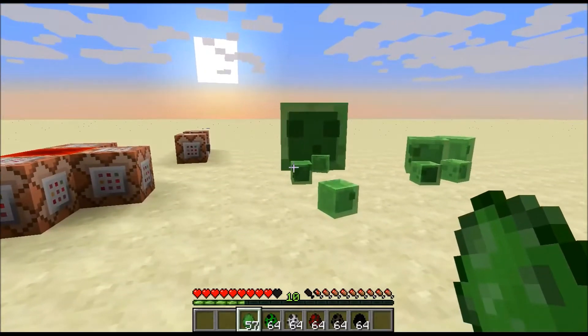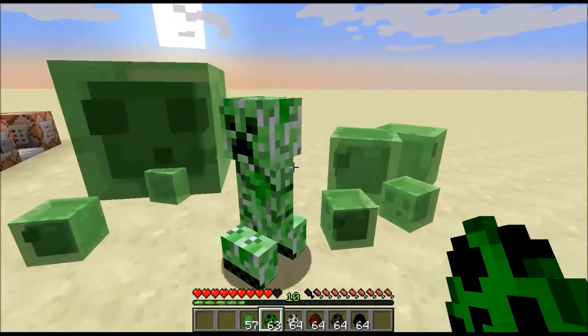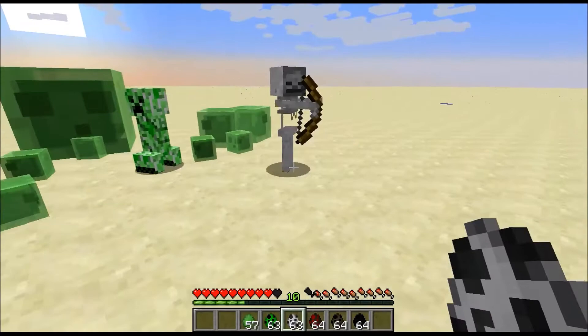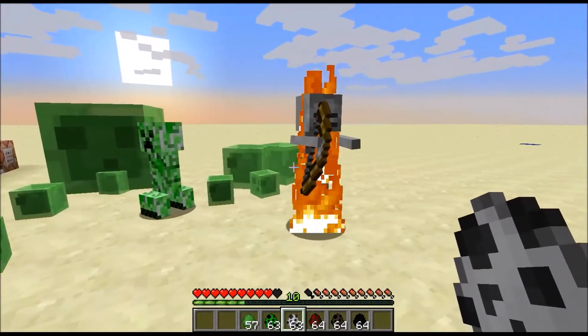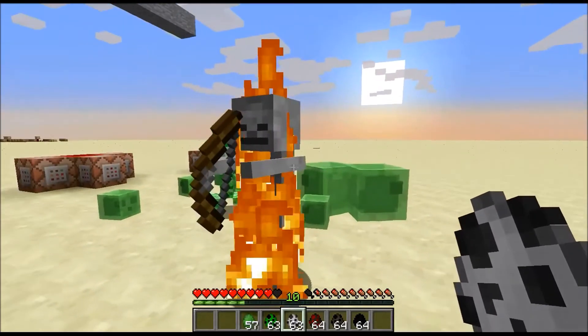It works pretty well for decorations as well. If I summon a creeper, you can see it will not explode and you can't actually hit any of them. If I summon a skeleton, it will burn but it will not die. So it looks pretty cool like that actually.